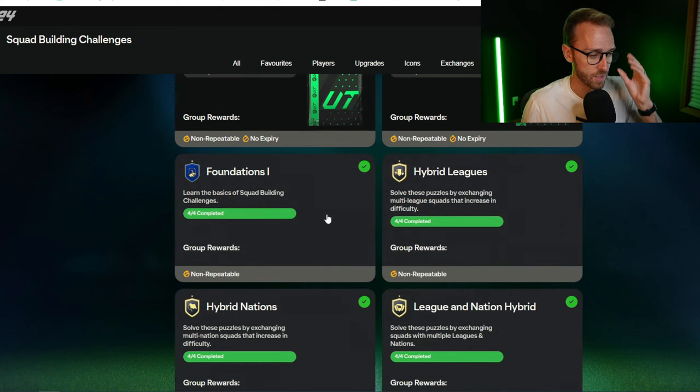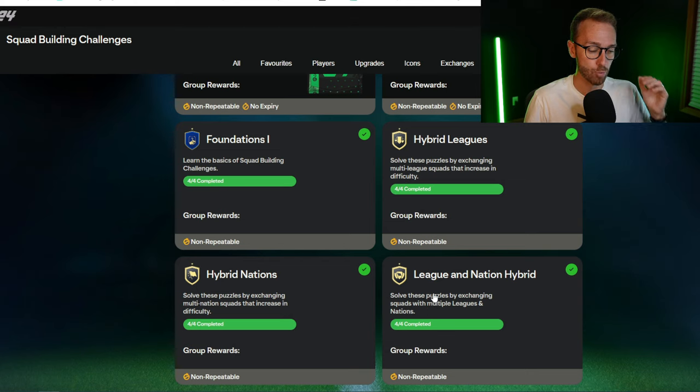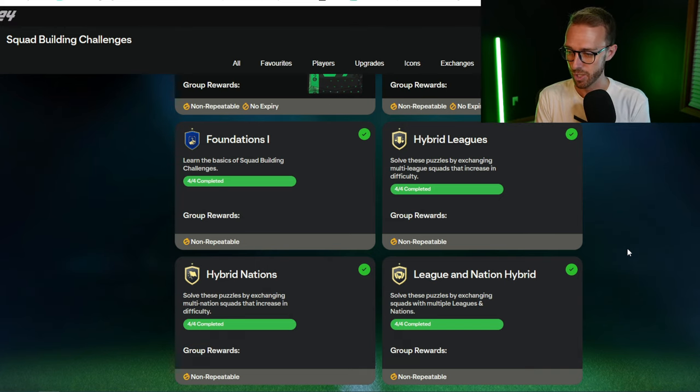Don't waste your coins on SBCs. I know we're talking about SBCs with really good packs, but it's not worth spending too many of your coins. Treat your coins as king, especially in those first couple of days of the web app — the more coins you have going forward, the better off you're going to be, especially if you're going RTG free to play.